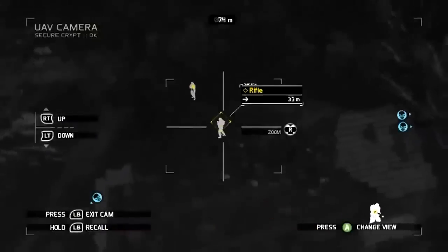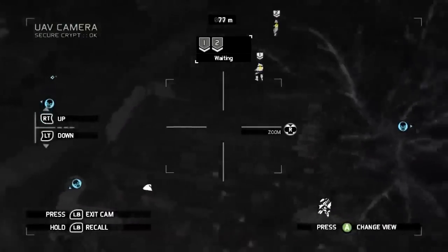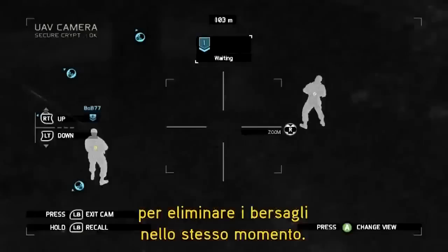Optical camo is critical in order to progress without being seen by enemies, but it's not enough. The Ghost will need to act in perfect coordination in order to eliminate key targets at the same moment.